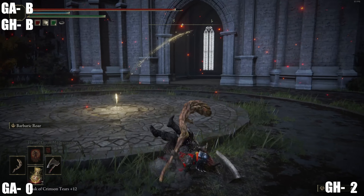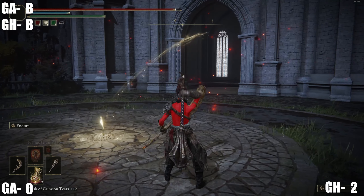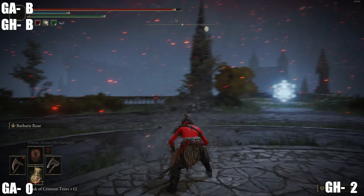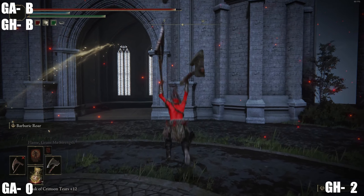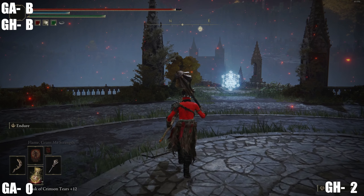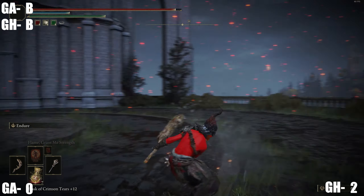The rolling attack on great hammers doesn't come out as quick as the rolling attacks with great axes. As for the power stance combos, they're pretty much exactly the same down to the rolling attack — identical in every way. But if I had to give it to one or the other, I'd probably give it to the great hammers because you get more variety with both horizontal and vertical swipes.